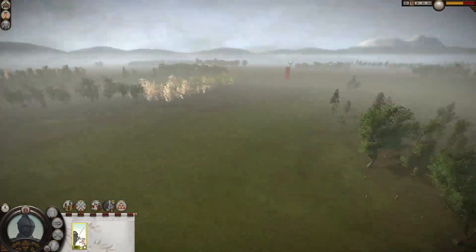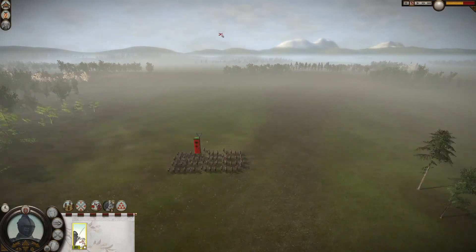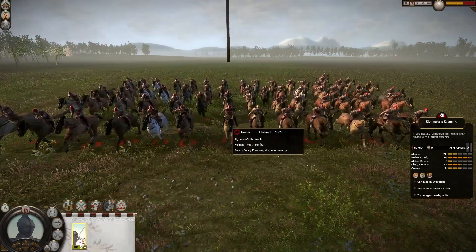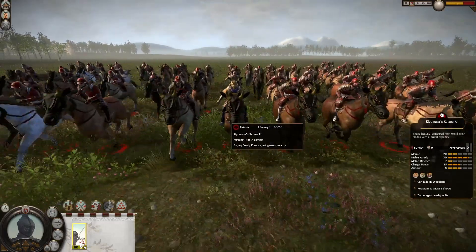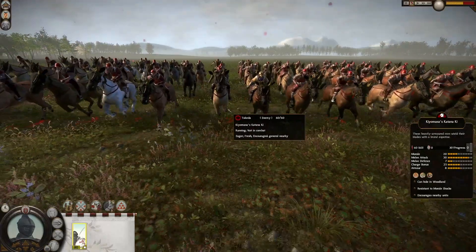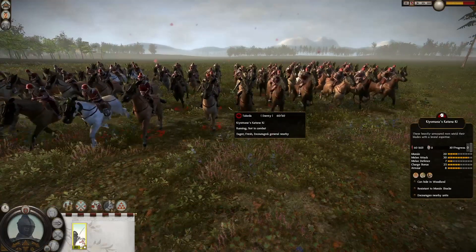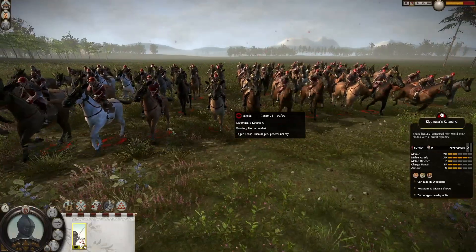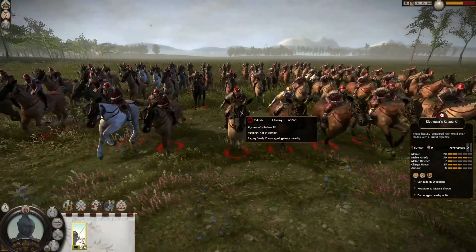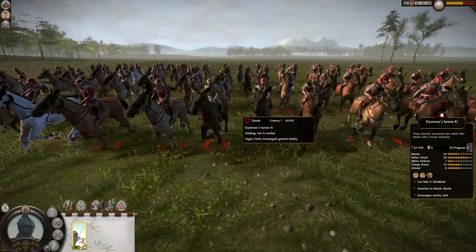We are fighting the Takeda clan, the superior horse clan as usual in our cavalry engagements, to test against the best possible challenger. Today we are fighting against the Kiyomasa's Katana Ki — forgive me for the pronunciation — but this essentially is the hero katana horse cavalry unit. So this is a hero unit, very elite. They have 20 less soldiers than we do because they are a hero unit, but they have 20 morale, 30 melee attack, 7 melee defense, 25 charge bonus, and 8 armor. Very heavily armored, incredibly good morale, and they also have 2nd wind and wedge formation.